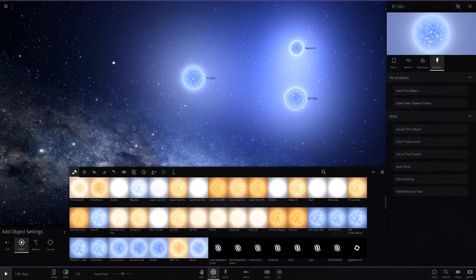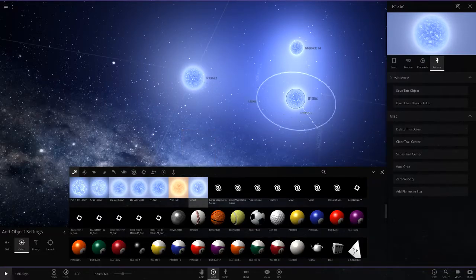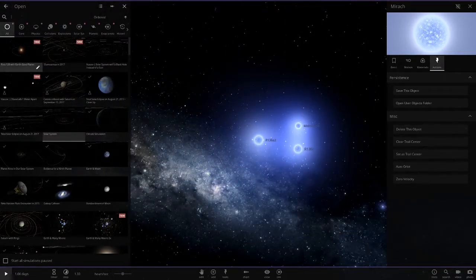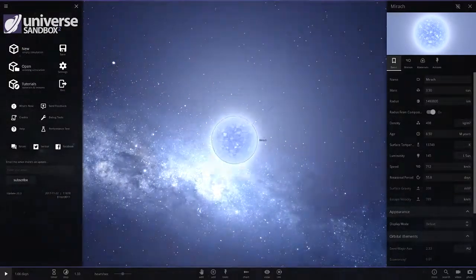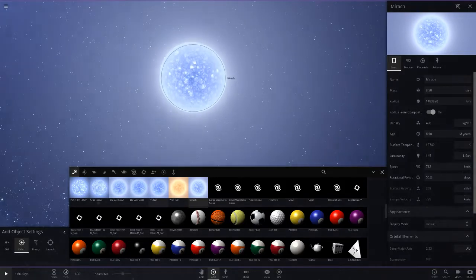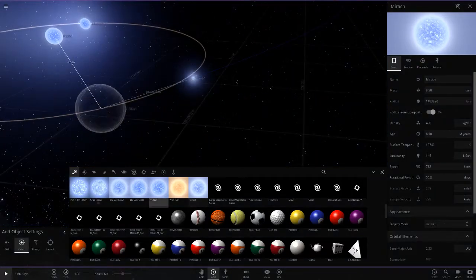Wait — there's a new star here that wasn't there before. I think this was added in an update. It's called Mirach. It's not a super bright star — only 148 solar luminosities and 3 solar masses — but apparently it's classified as a red giant even though it's blue. That's pretty weird, but interesting. I'm planning some episodes on the new objects added in this update.